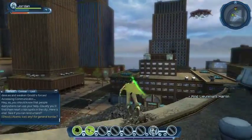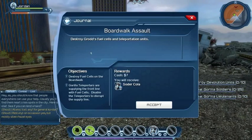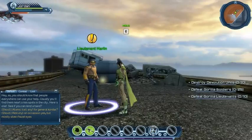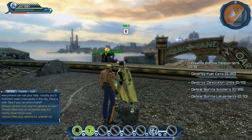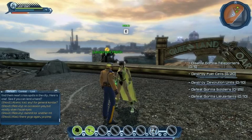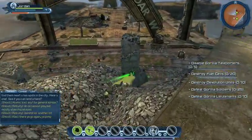We have to find Lieutenant Harlan. Grodd's teleporters run off fuel cells — the more we destroy, the fewer troops they can bring in. Think you're up for it? All right, here we go. We've got all these objectives now: disable guerrilla teleporters, destroy fuel cells, destroy devolution units, defeat guerrilla soldiers, and defeat guerrilla lieutenants. We've got our work cut out for us!